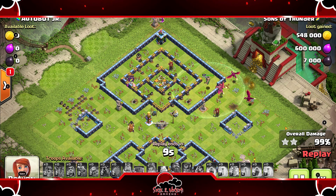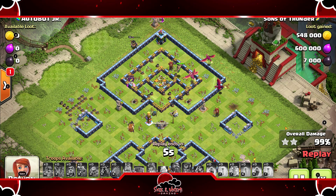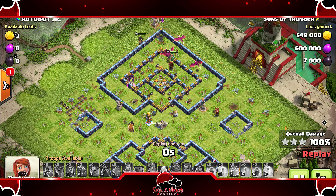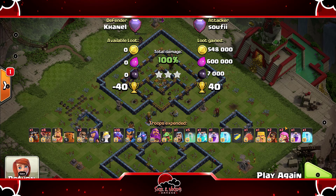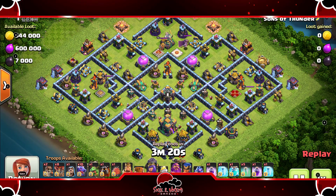The super wizard and super archer blimp might just be better than all super wizards in the blimp. It's just nuts how those two combined can deal that much damage to a base and get that much value out of them.